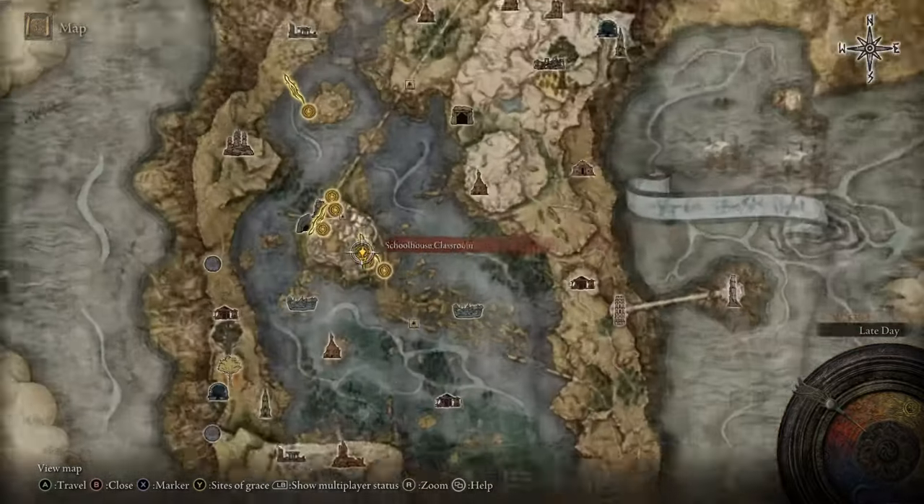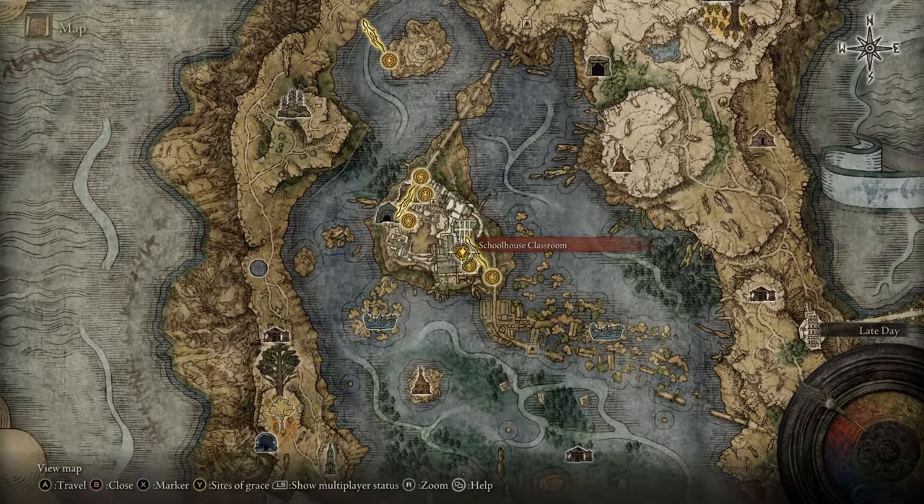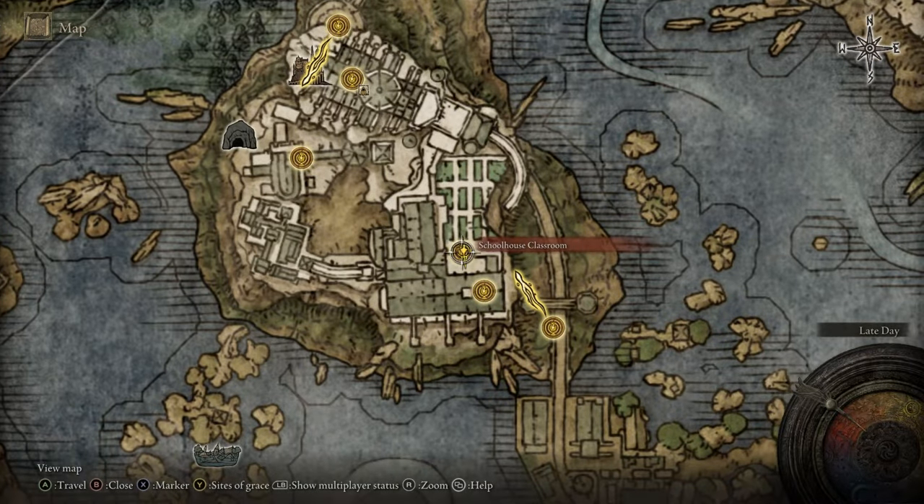What's up nerds, I'm going to be showing you how to get to Volcano Manor as fast as possible. That is the fastest way to get to Volcano Manor, and it starts here at the schoolhouse classroom.